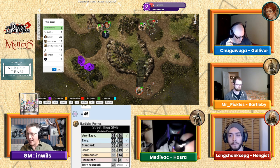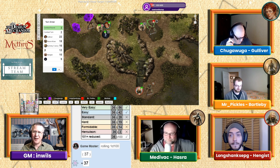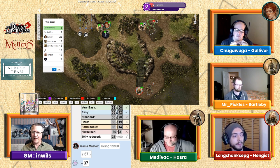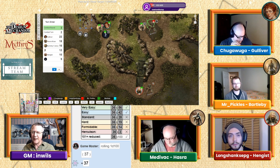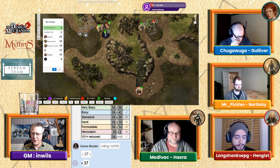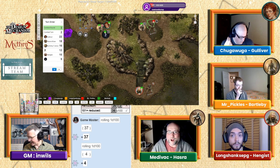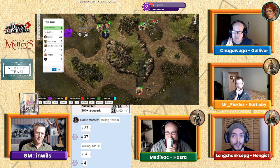Willpower is 34 — rolls 37, fails. The skeleton backs away, shielding its eyes from the glory. That's probably why Bartleby's swing missed — it moved out of the way. Hazra's skeleton has no action points left. Hengis's skeleton attacks — rolled 4, which would be a critical since his skill is 62. Hengis tries to parry but doesn't quite succeed.